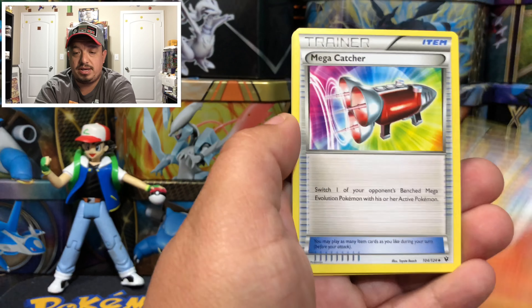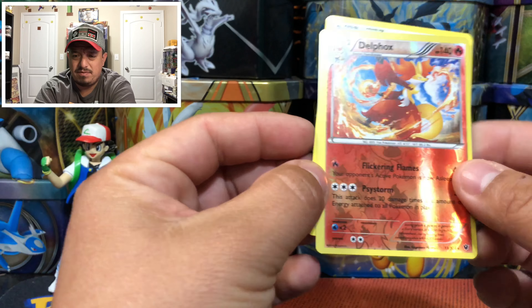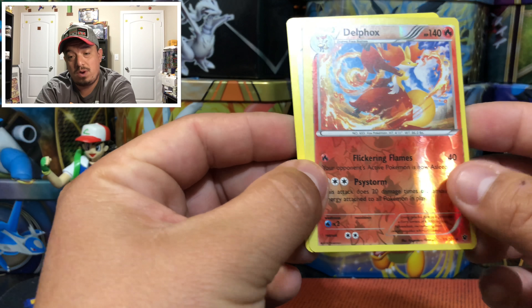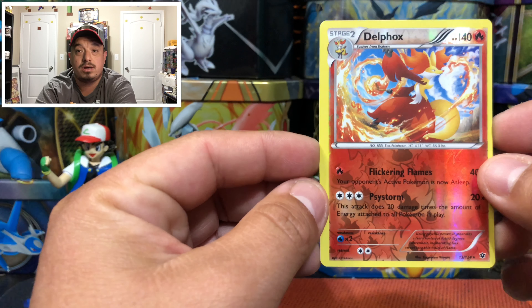Snivy, Snowball Breaks, Mega Catcher, Delusion. We have a reverse holo rare Delphox, which was upside down, and an Aerodactyl — that is a rare, not holographic. So we got one good one.